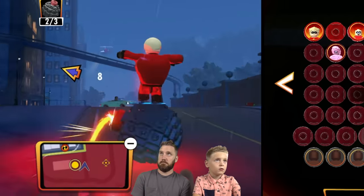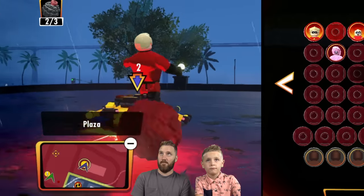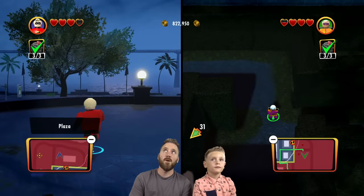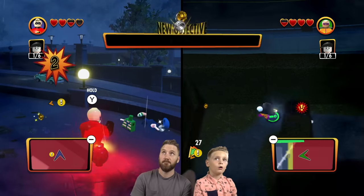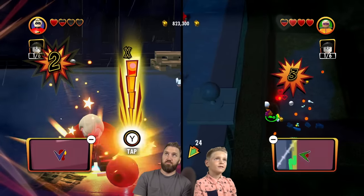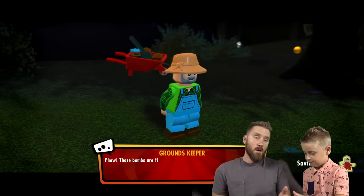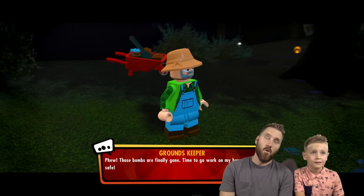Better go! Here we go — there we go! Good deal! All right, now what? Three of three bombs — okay, defeat the mimes, let's go beat up some artists! Super attack! I got some mimes in the maze. I found the mime in the maze! Mission one complete — those bombs are finally gone. Time to go back to work on my bonsai tree, stay safe. All right, we just got one more mission to go!